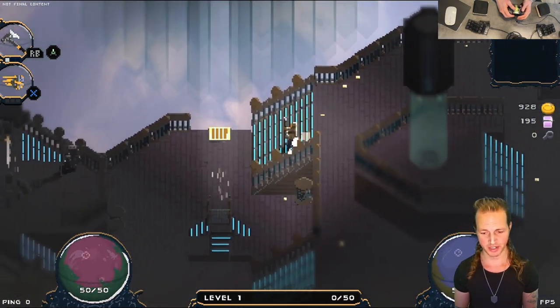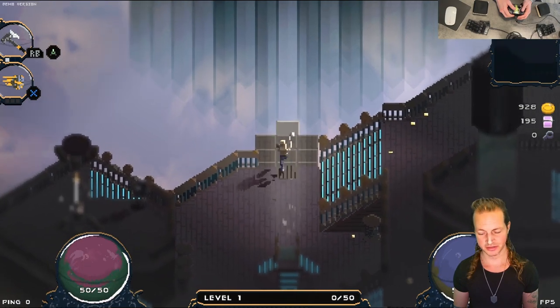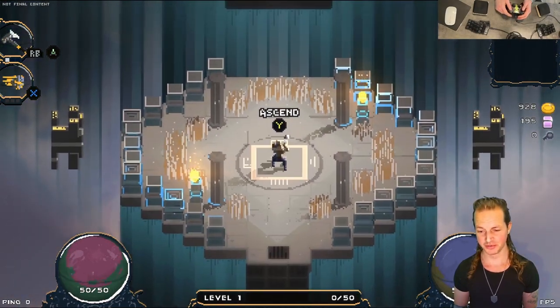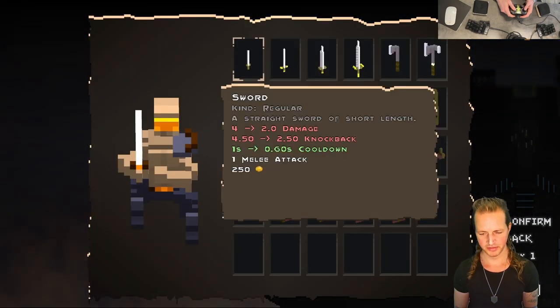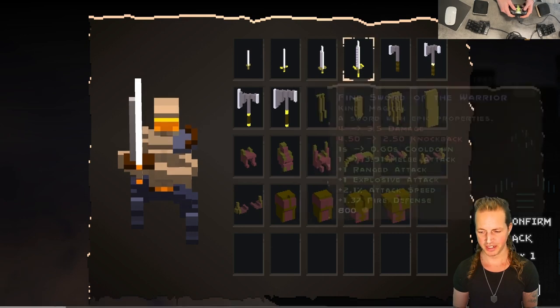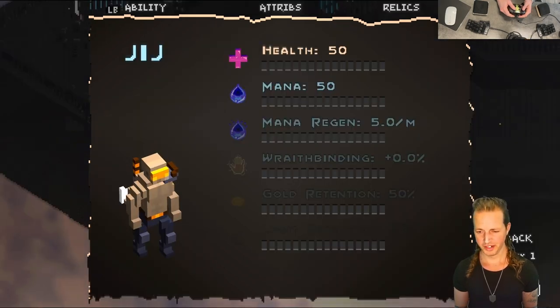One, it makes more sense — I keep the weapon, so I might as well have the ability. Two, when I go into the dungeons it opens up the possibility for an extra ability to get inside this run. Speaking of weapons, all of them now show you the base damage, knockback, and cooldown, and they scale up as you go.